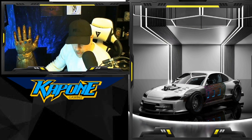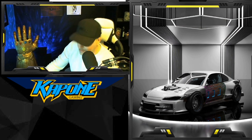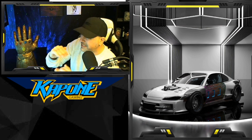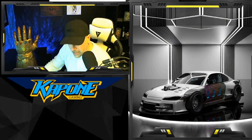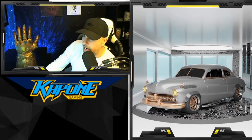So this is called the Drifter. Its overall rating is 1,333. Its acceleration is 600, max speed is 400, and grip is 333. Those are the stats that determine your acceleration and performance — it's kind of self-explanatory. Overall, the Drifter sits at 1,333.